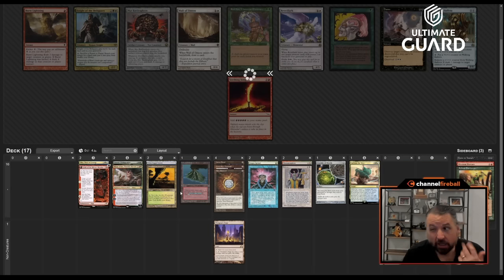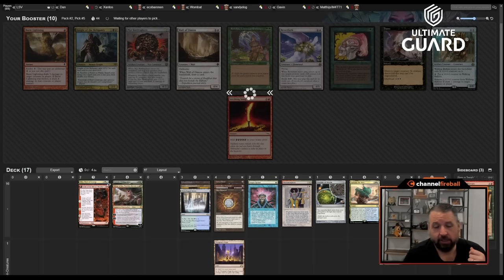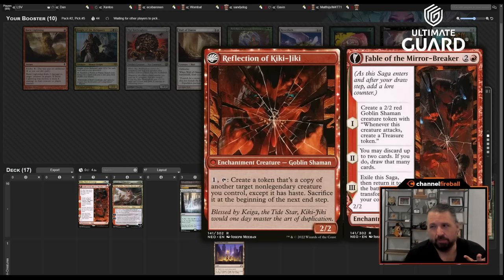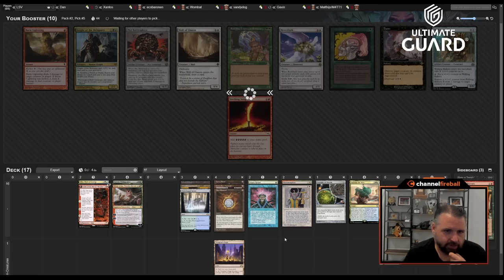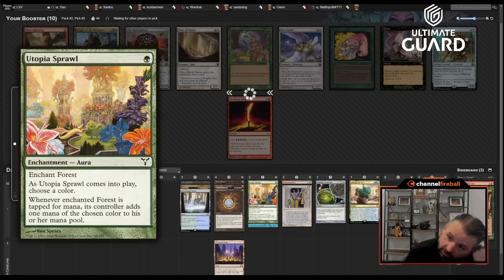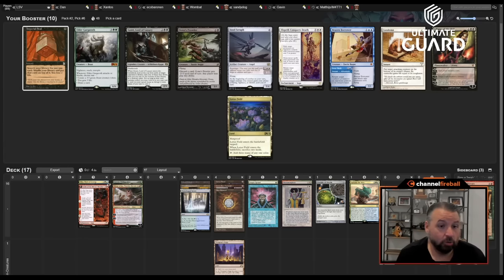Unfortunately Windswept Heath can't get Volcanic Island, but I'm hoping to get a few more dual lands over the course of this pack. I'm definitely going to play Balance — in an all-planeswalker deck it's fantastic. I already have Mox and Lotus Petal; even Utopia Sprawl is a decent way to get advantage with Balance: you put it on a land, it's a permanent that doesn't get counted by Balance, which is exactly what you want.